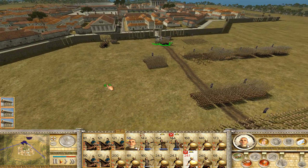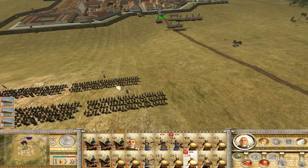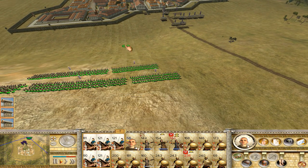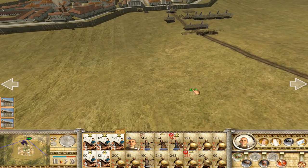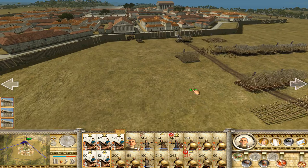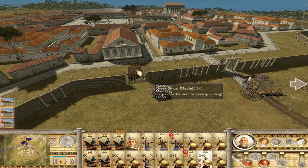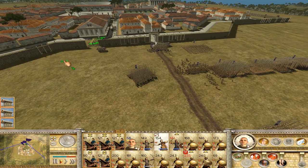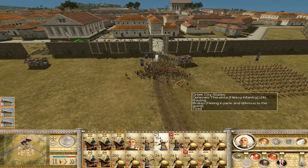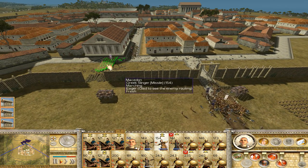I wish I had some cavalry now — why did I leave them way back there? I could have struck him in the back. Crappy play style. Let's get these guys over here — they're pushing in, brave boys, but not really a good idea. We have broken that unit — thank you for that.